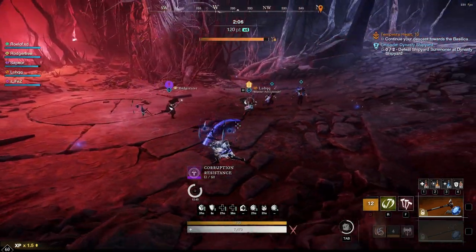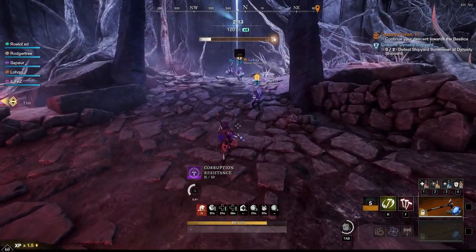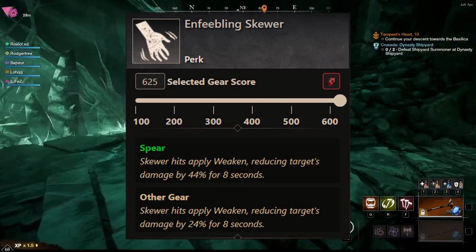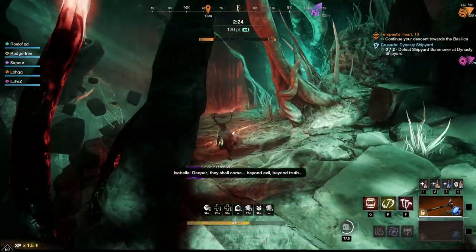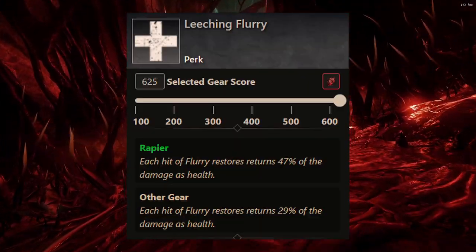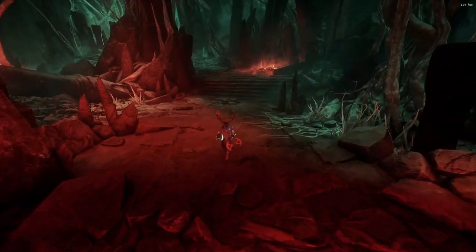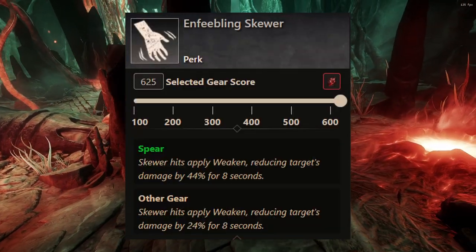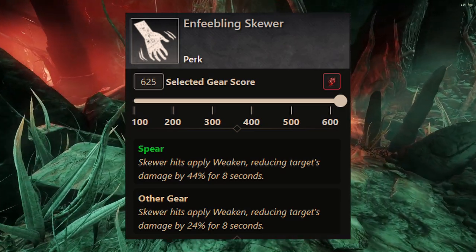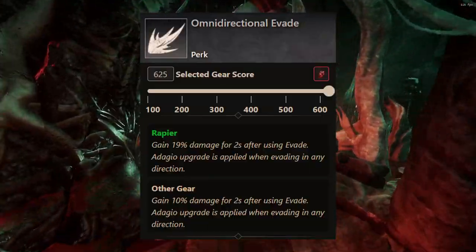If you're going for the backstab, you want a viable tank because they're going to constantly have to have their back to you. We have Enfeebling Skewer — Skewer hits apply Weaken, reducing the target's damage by 44% for 80 seconds. These are all the perks you're going to want on your Spear and Rapier. I want to jump into some of the different perks you're going to want on your gear. Leeching Flurry is the first one — if it's on the gear, it's going to restore 29% of the damage as health, which is a huge bonus giving you a lot of sustain. You won't want Enfeebling Skewer twice, but if you can't get it on a weapon, make sure to have it on a piece of gear, because it's a huge bonus to your team.